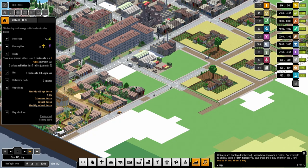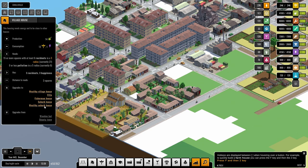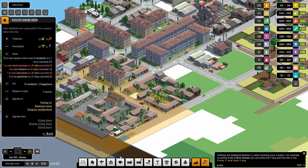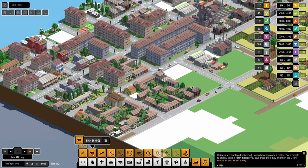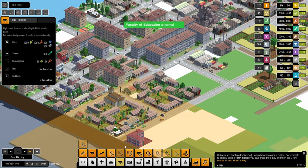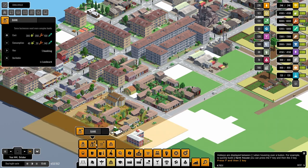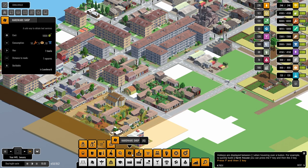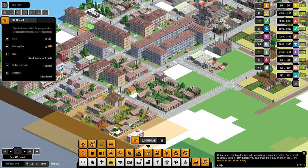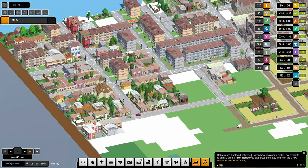Wealthy suburb — what do we need for it? Food services and education. So for education we could slap in a faculty of education — that would be quite a good one. Faculty of education unlocked — that is tickety moo. Now we need a supermarket. Five-story mixed residential commercial use — we don't have that. But we do have a supermarket, we can afford a supermarket — tickety boo, that increases things.